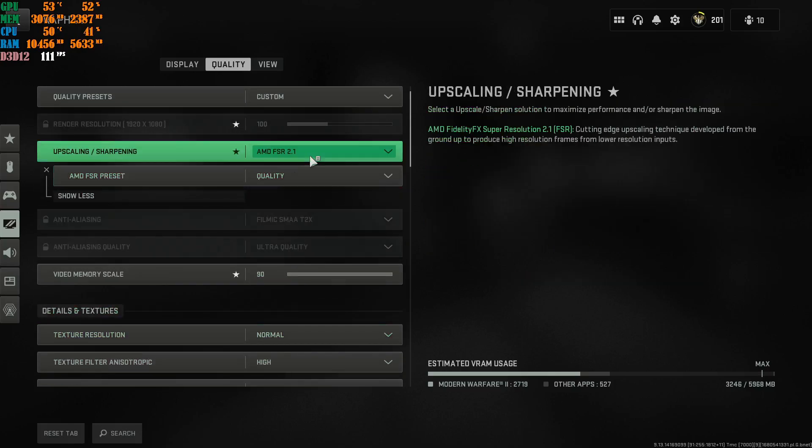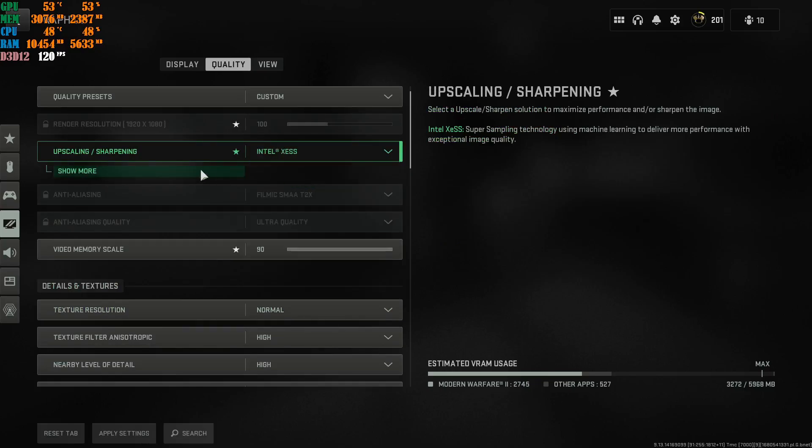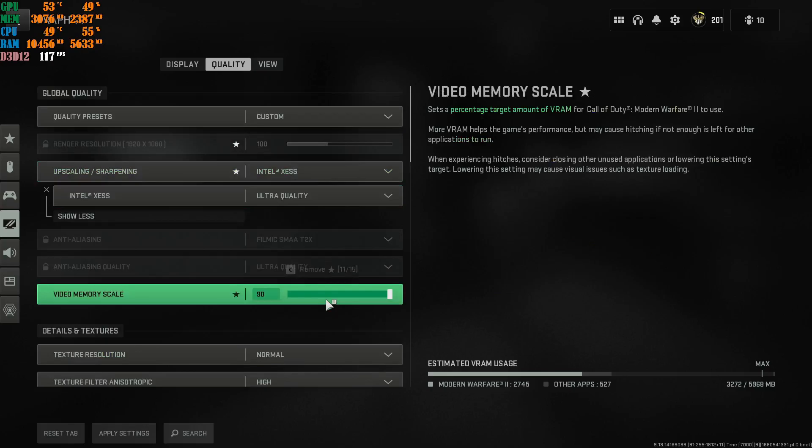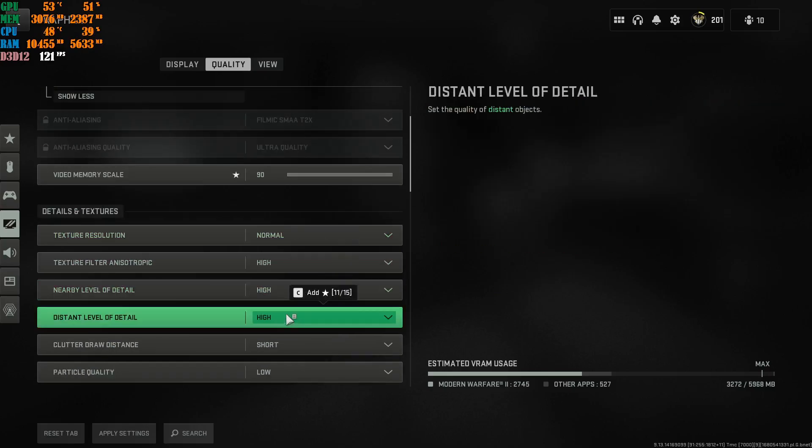For people who want really good quality and know their machine can handle it: go with Ultra Quality upscaling, 90% video memory, Normal texture resolution, then High, High, High for the remaining settings. This is for people who know they can run the game perfectly fine.